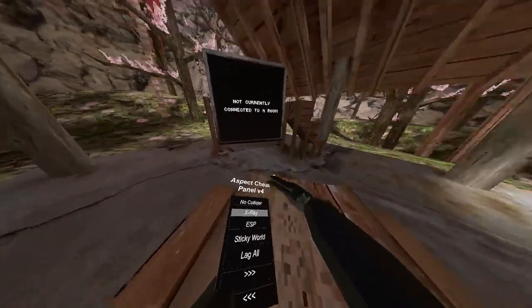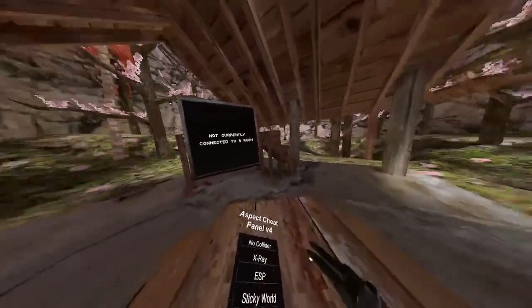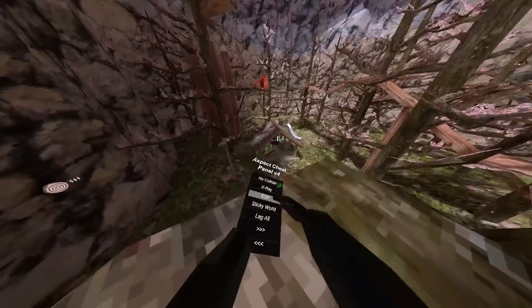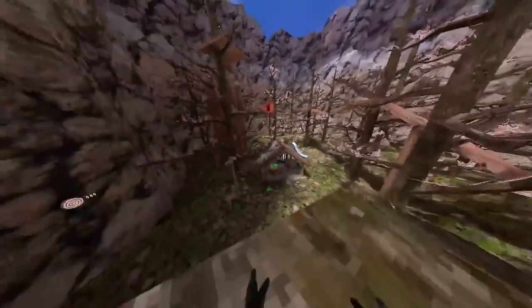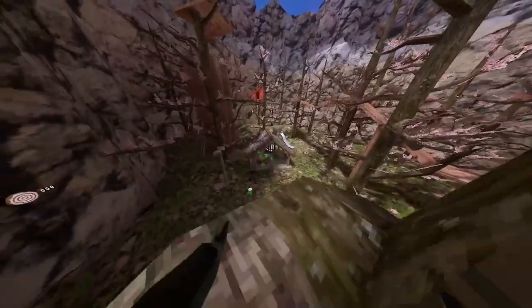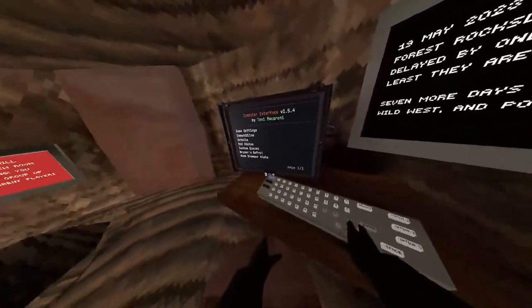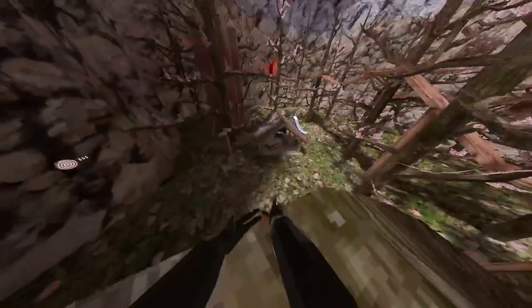X-ray: press your left trigger and everything goes black or white — it's black for me. ESP: I have to go to a public lobby to show you guys. Green and gray means they are not tagged, and red means they are tagged.